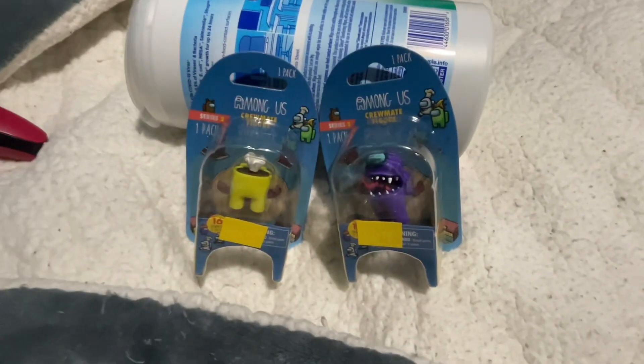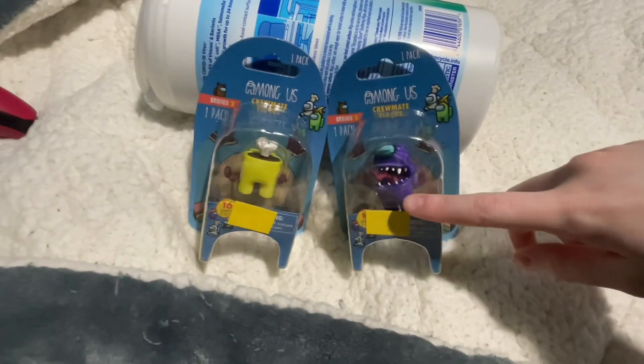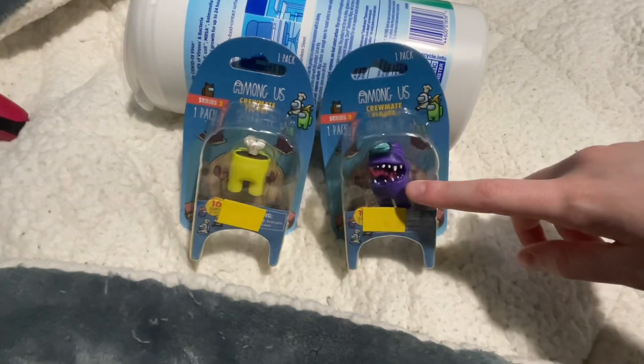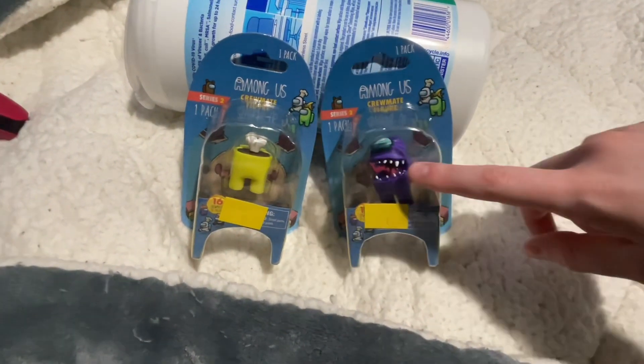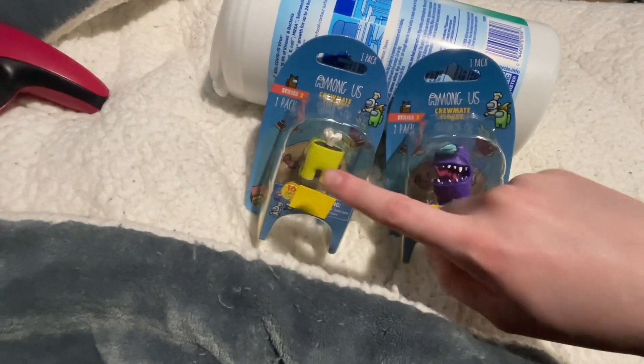Hey guys, today we're opening up Among Us crewmate pack. They're one pack each and we get the purple imposter hide-and-seek guy from the new hide-and-seek update, and we got a dead body which is yellow. The imposter's purple, don't know if I mentioned already.